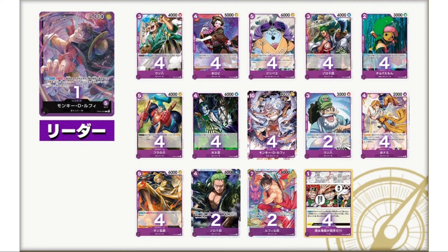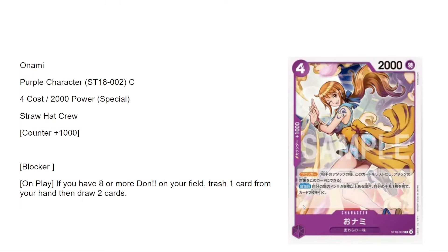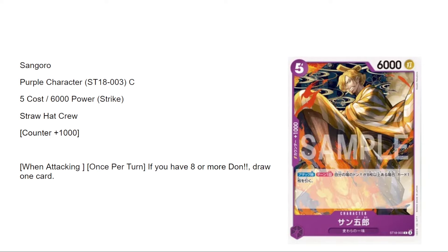The deck includes new cards: a new Usohachi, a new Onami, a new Sanguro, a new Zoro Joro, and a new Monkey D. Luffy. Looking at Onami — she's a blocker, very solid, and on play if you have eight or more Don, trash one card from your hand then draw two. Almost like a reverse Queen but you don't have to minus Don, so you get that filter. I'd give it a seven out of ten.